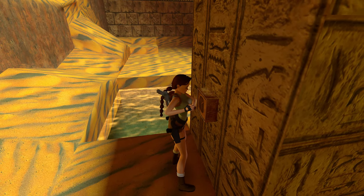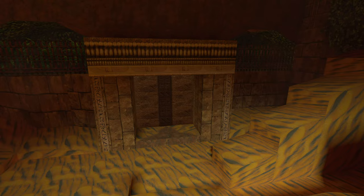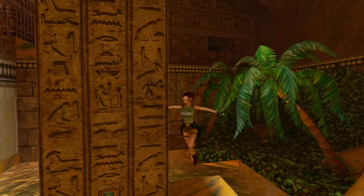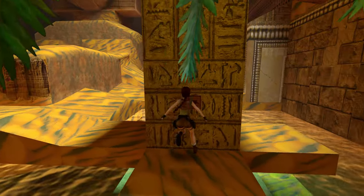We will insert the scarab. Those double doors we saw before — they relate to this obelisk.